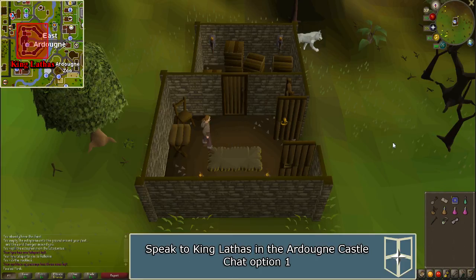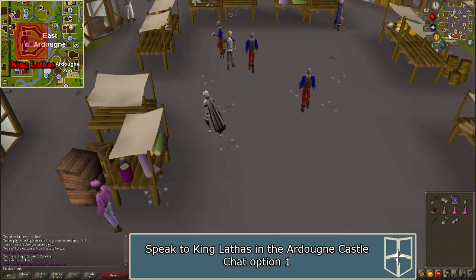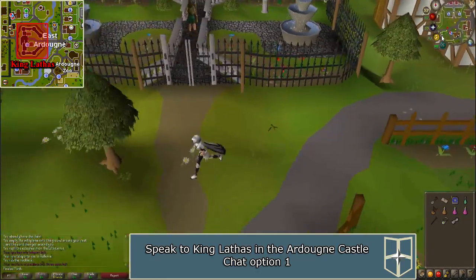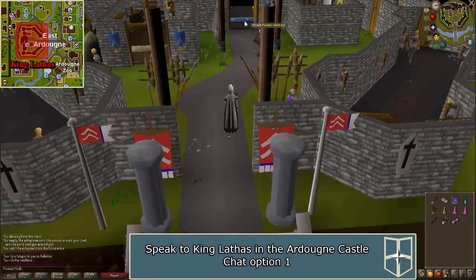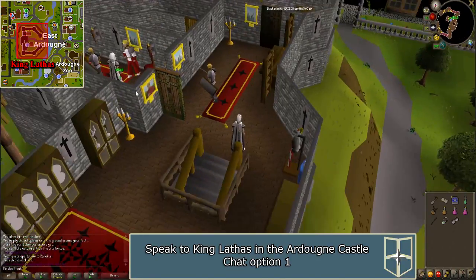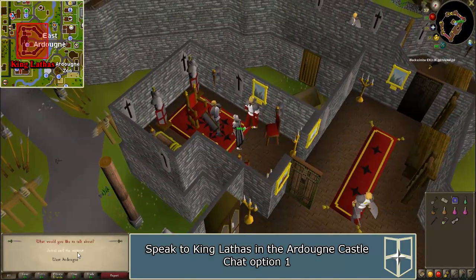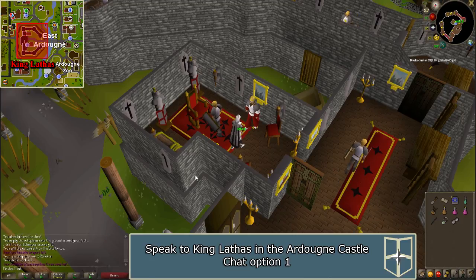Travel to Ardougne with a teleport and walk west towards the castle. Go up the stairs and King Lathas will be located in a room to the east. Talk about Jeral and the outpost. He will give you a letter. Right-click on the letter and select examine — it should say 'a sealed letter to Jeral'. This will ensure that you receive the correct letter.